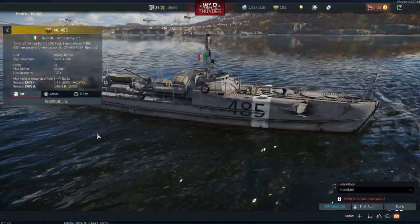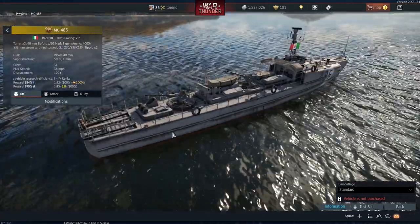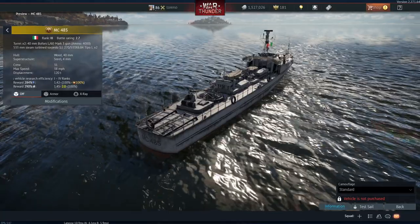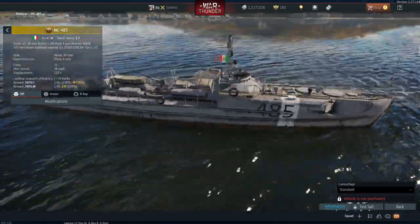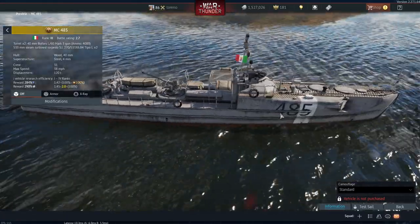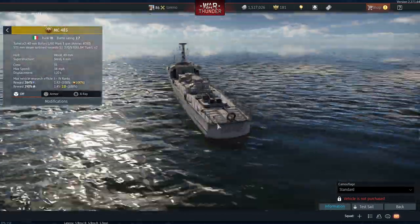So that is the MC485 — a decent enough battle pass vehicle, something different and unique, which is what you want from battle pass prizes. I'm not sure I like the bofors so much; they're harder hitting but one does go a bit haywire as shown in the test. Personally I prefer faster-firing guns, and I don't play coastal that much. It's a good addition to the battle pass, just not really my thing. Honestly, not many people play naval so I suspect many will skip this vehicle or not specifically go for it. Anyway, hopefully you enjoyed this video — I'm Toreno and I'll see you next time.